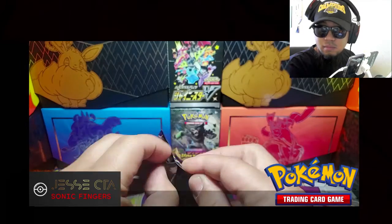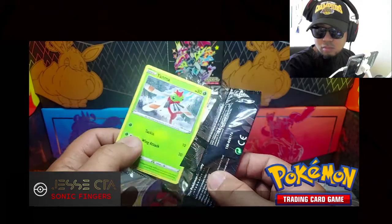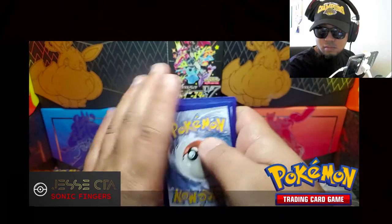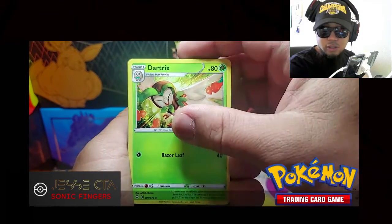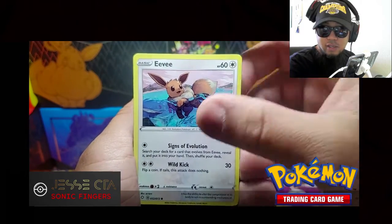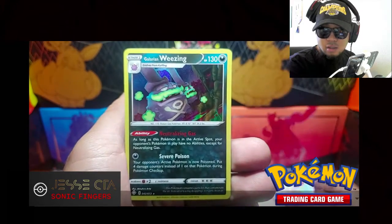Code card. Dartrix, Shield, Ball Guy, Yanma, Morpeko, Trudew, Eevee, Horsea. Shiny Rillaboom VMAX — nice. And the Rare, Holo.